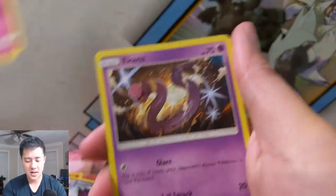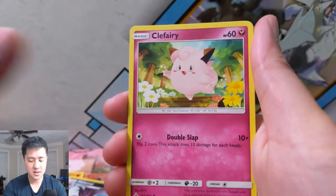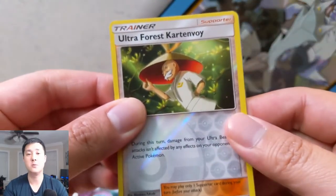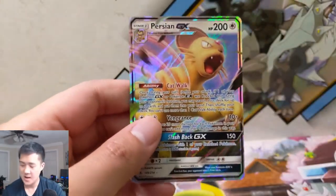All right, we got Torchic, Poliwhirl, Cottonee, Ekans, Carvanha, Litten, Clefairy, an Ultra Force Charmeleon for the reverse — and will this save the day? Boom — it's a hit! Not one I'm terribly excited about seeing, but it's a hit.